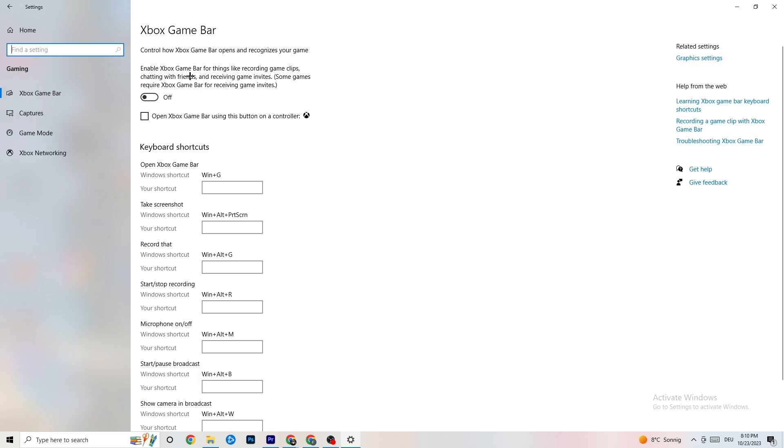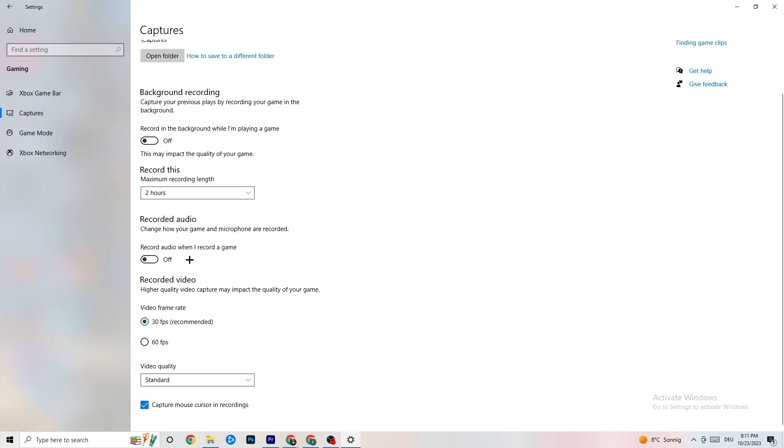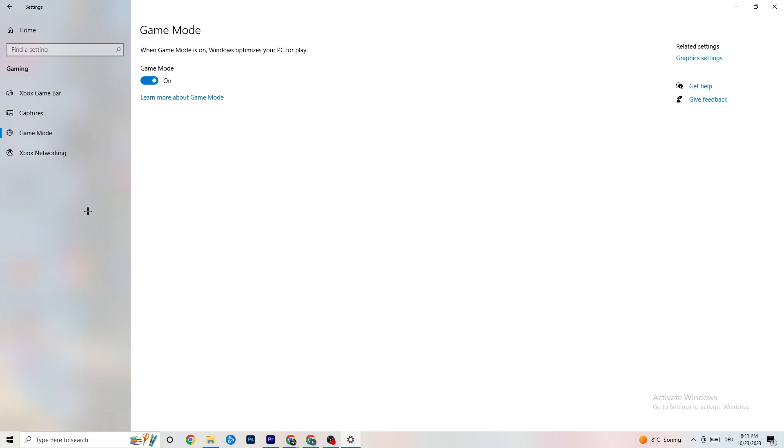Now click on Gaming in Settings. You'll see Xbox Game Bar — turn this off, you don't need it and it will just drain performance. Go to Captures and make sure that is also off, because having it running in the background can cause crashes mid-game, prevent the game from starting, or cause FPS issues. Then check Game Mode — for some people it works better on, for others off, so just try it out.